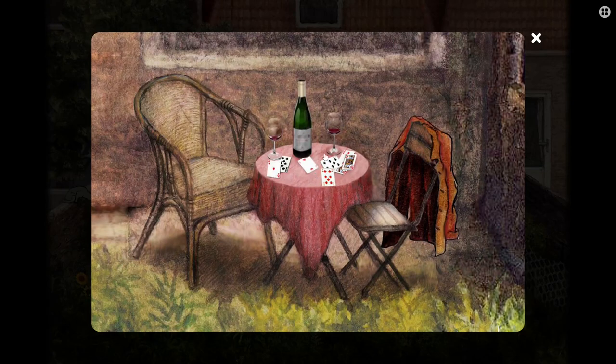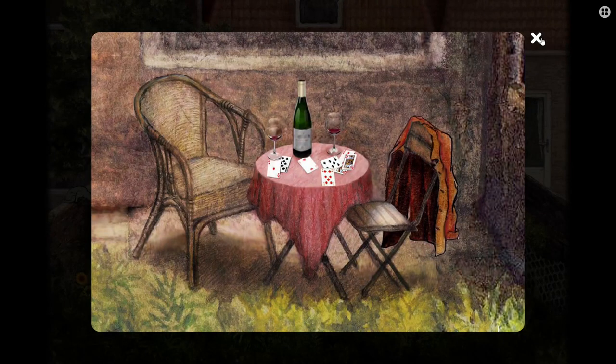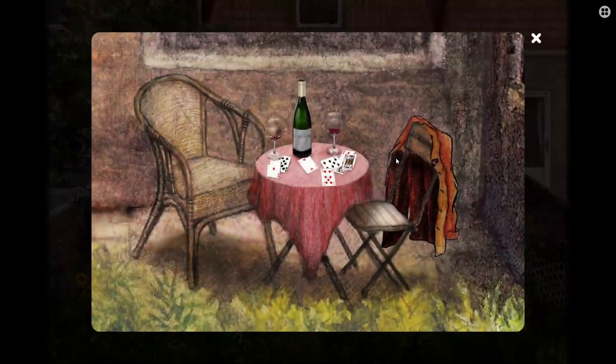Someone's been having a nice card game out here with some red wine. Two of hearts. I can't pull any of the cards, the wine glass, or the wine bottle. The only thing I can do is two of hearts. I click on this magpie and he just calls. I can click on him — he just looks up. What the hell? That's what he's painting — he's painting the sunflower with a girl's face in it.